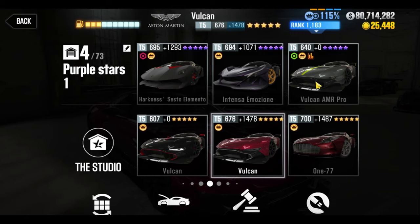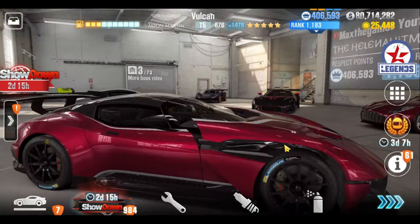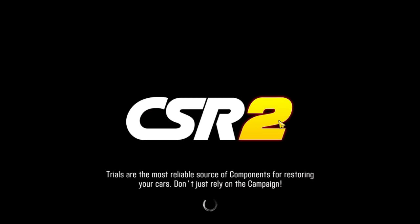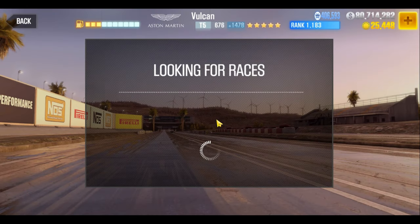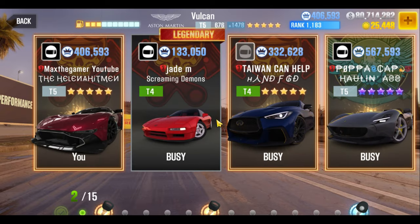I have the Vulcan AMR Pro as well but I didn't build it too much because lots of parts have to be available. Since I already built the Milestone Vulcan I'm going to use this one. This car is pretty good in that it has decently high evo at a decently low performance point, and it does beat dyno — by about two tenths pretty consistently.